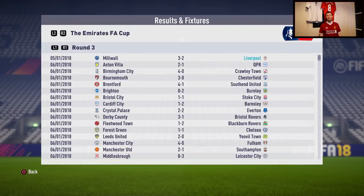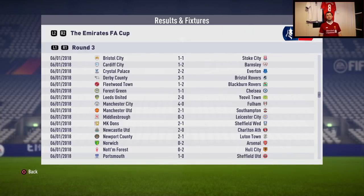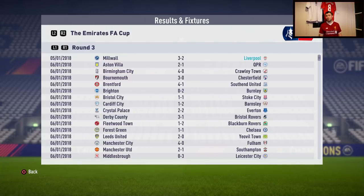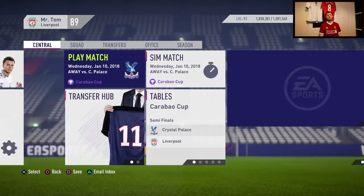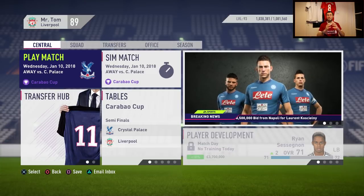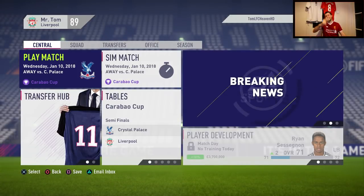I'm still fuming — how did Danny Ings not score with only the goalkeeper to beat in the last seconds? Chelsea have a replay, Man United, Man City, and Arsenal are through to the next round — all the big teams are still in apart from Liverpool. We have to improve and play better FIFA to beat this super hard computer. I made the sliders more difficult to challenge myself and make the series more entertaining — winning every game would be really boring. James Milner still hasn't sold to Leicester so we can't negotiate deals yet, but in the next episode we will. Keep commenting your transfer suggestions — thanks for watching!